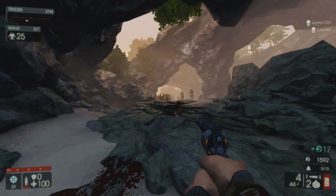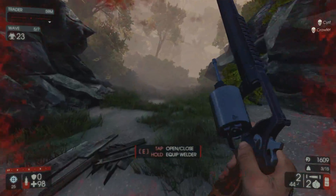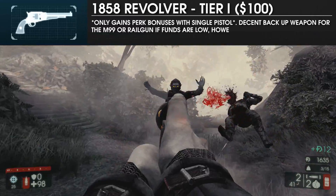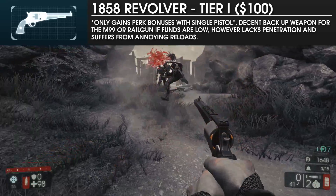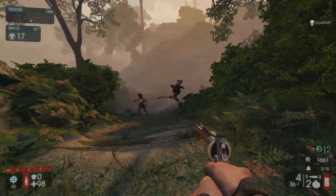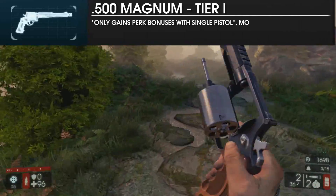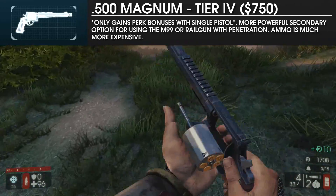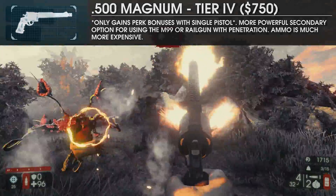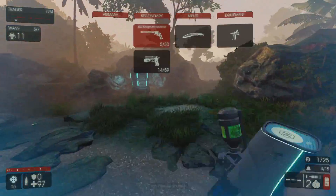For cross-perk weapons, the Sharpshooter has access to both the 1858 and 500 Magnums, both of which serve well as a backup weapon or filler for a build. The 1858s are very inexpensive and offer some additional stopping power over the 9mm, which can help against medium zeds and Gorefast. The 500, on the other hand, possesses much higher damage and penetration at the cost of increased weight, smaller magazine capacity, and being very expensive. Either one is a worthwhile choice as a backup, but I generally favor the 500 Magnum in my loadouts.